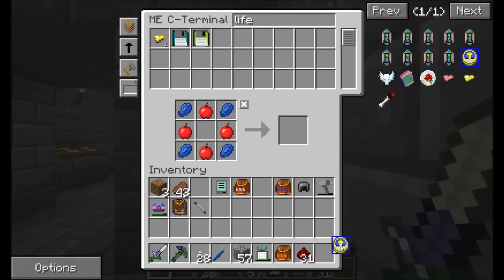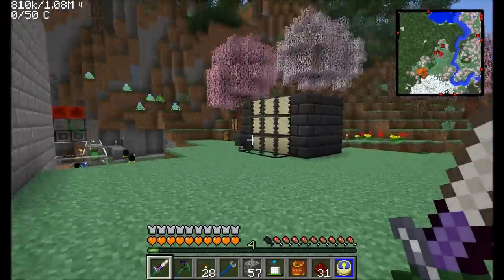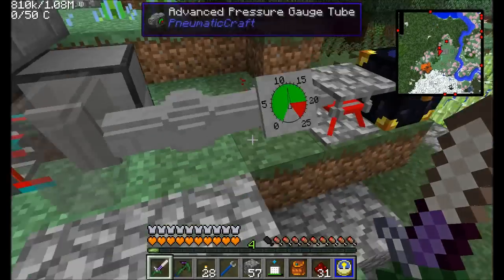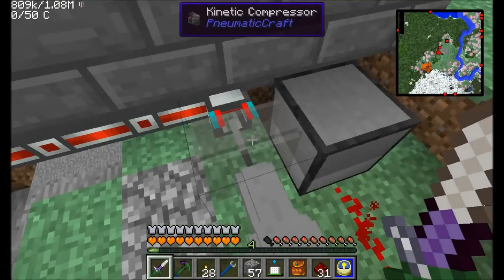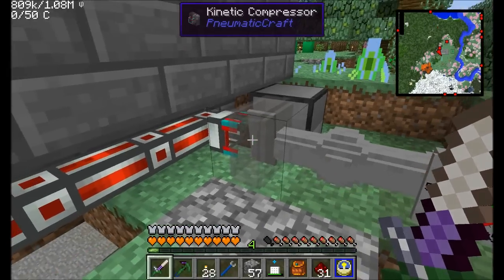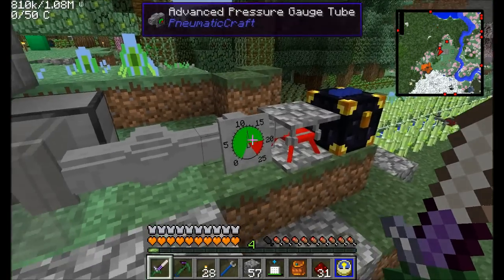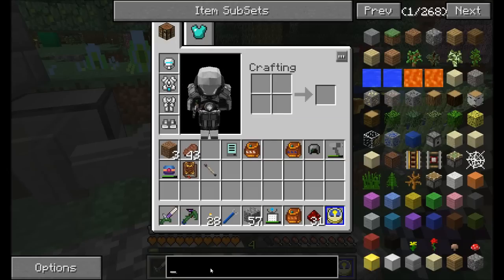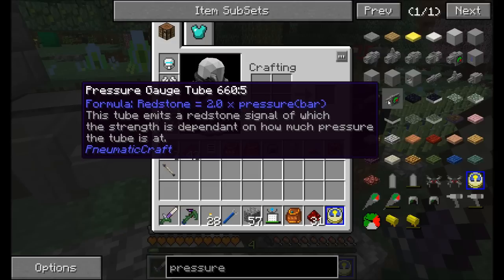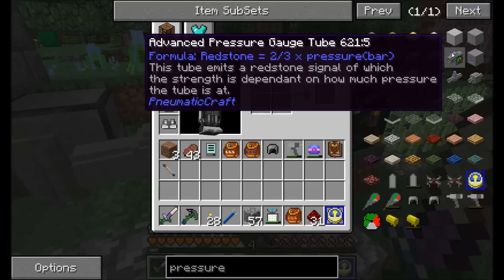Hello everyone, this is Direwolf20 and welcome to episode 85 of Direwolf20's Let's Play series. I'm just over here doing a little bit of magical work — it worked. So I set up the computer, similar program to what we have in the basement, to turn off the kinetic compressor when we reach a certain point. The pressure gauge has a different formula for the normal one and the advanced one. The normal one is two times the pressure as the redstone signal strength. With the advanced one, it's two-thirds of the pressure as the redstone signal strength.